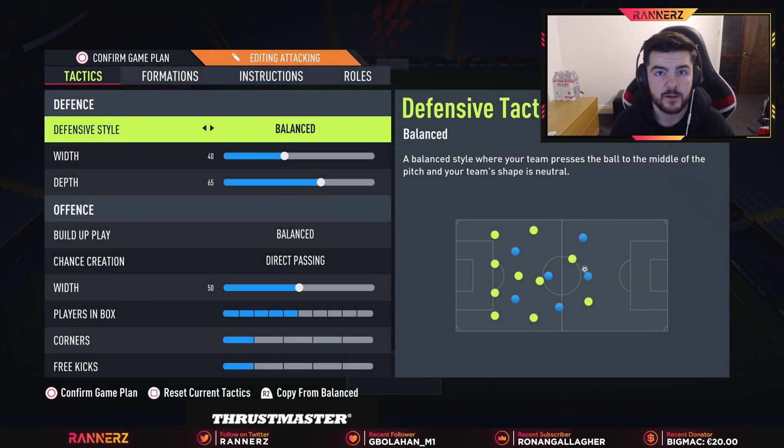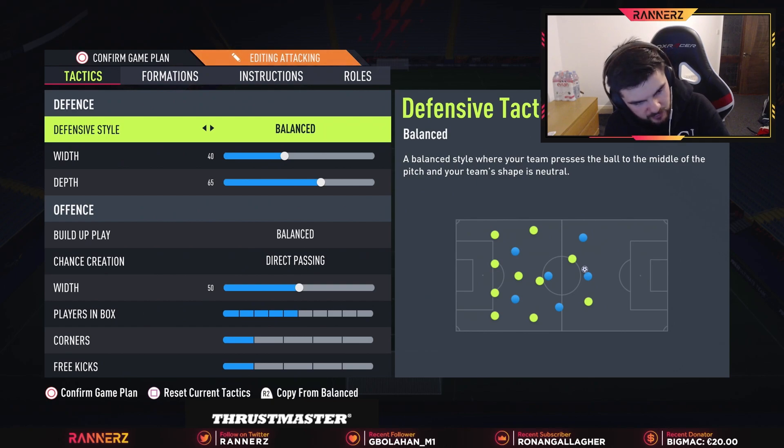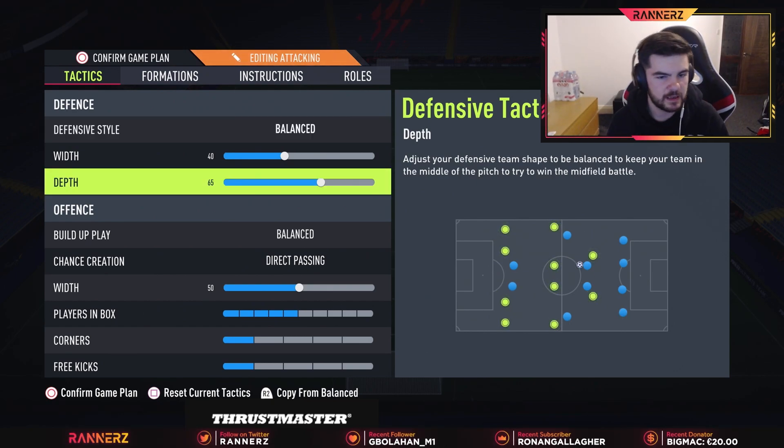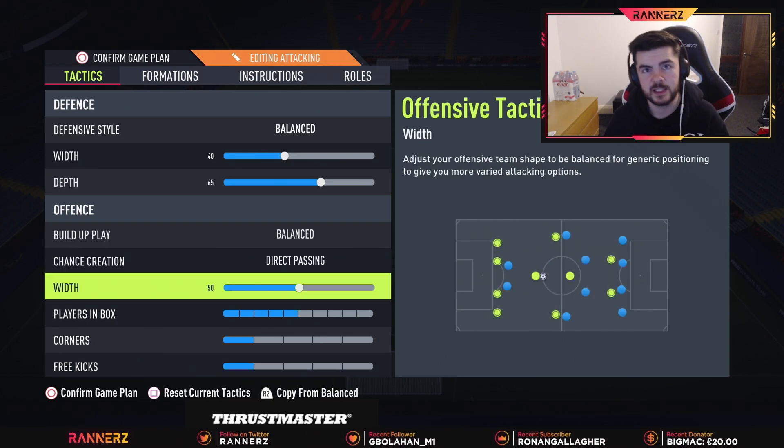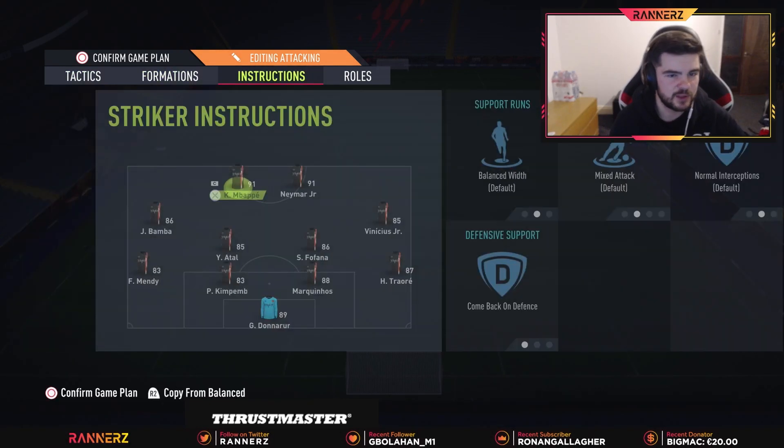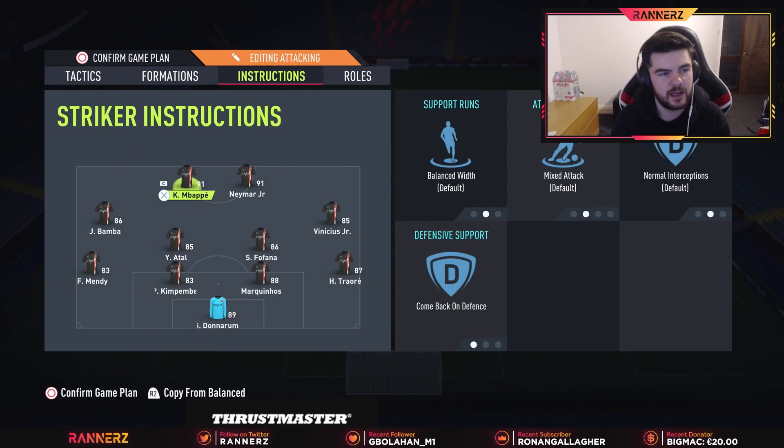The attacking tactics are very similar to my main 4-4-2 tactics. If you don't know how to attack with direct passing, please watch my video on it — I'll link it in the description below. It literally tells you how to absolutely exploit it, so I'm not going to cover it fully here as I wouldn't be doing it justice. I have a proper video with gameplay explaining exactly what to do.